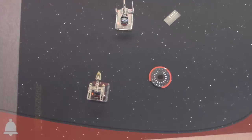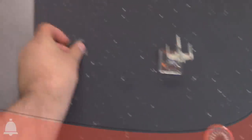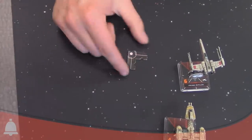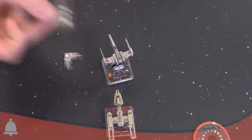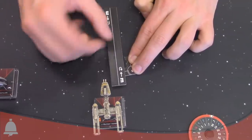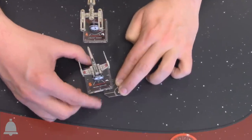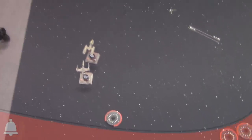This brings barrel roll more in line with boost, which also has only three final positions. There's also a cool new addition — a ship displacement marker. If Dutch is going to move through Wedge's position, you use this marker to mark Wedge's position, perform the move with the template, and then put Wedge right back. It comes with the new template set.